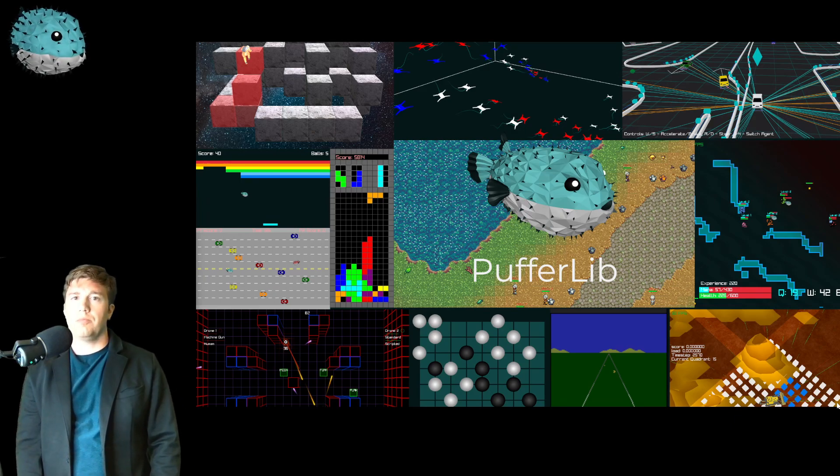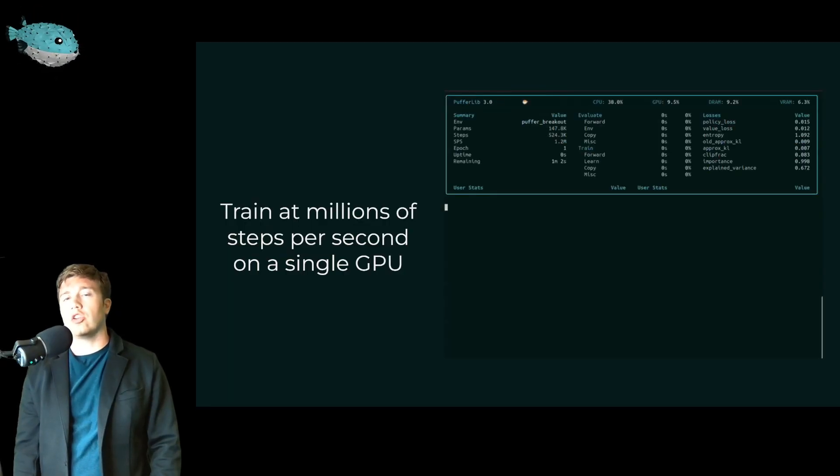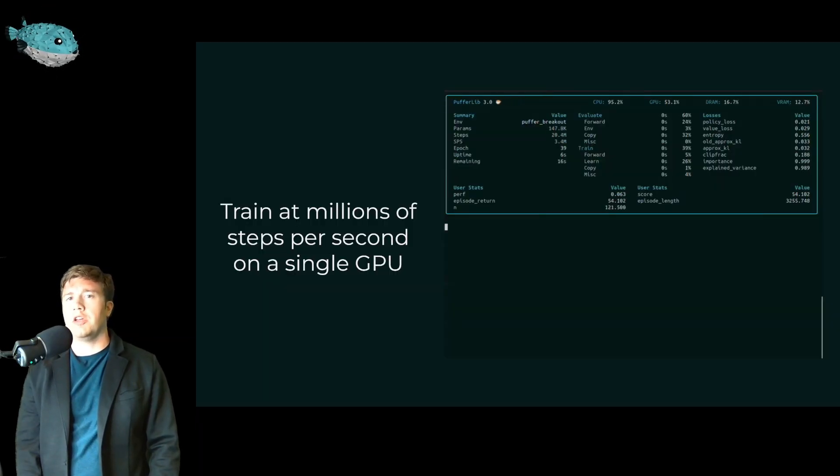Hi, I'm Joseph. This is a quick demo of Pufferlib, a reinforcement learning library that lets you train agents at millions of steps per second on a single GPU. Here, we're training our version of Breakout from scratch for 75 million steps at just over 3 million steps per second.